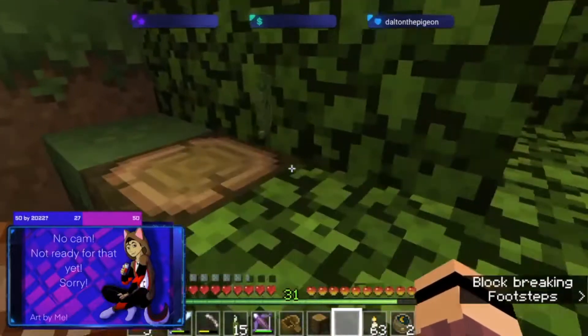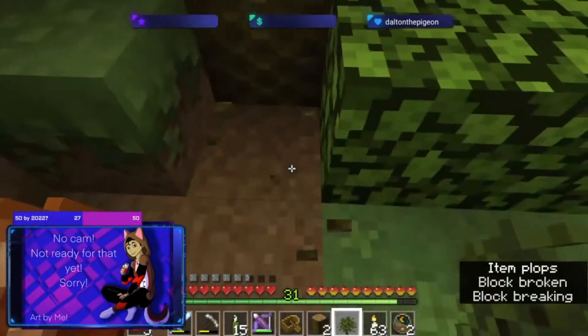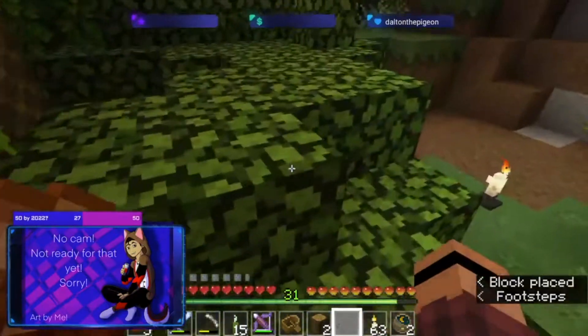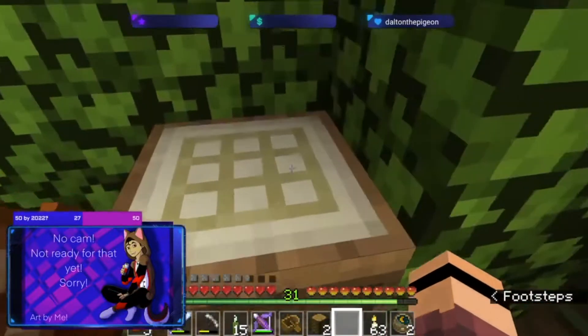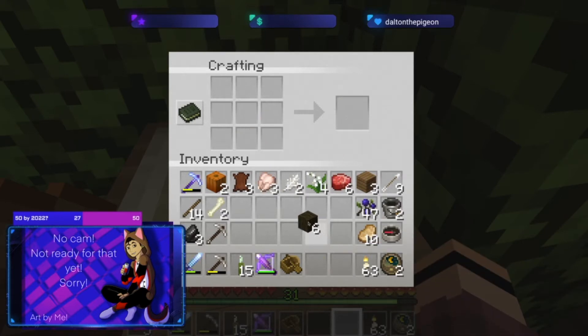I need to craft an axe to get this wood faster. I don't need an oak sapling — I would actually rather have jungle saplings. Take these back home so I don't have to always come here.